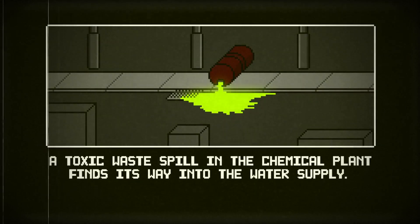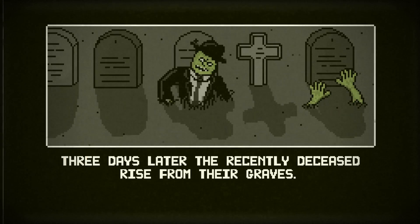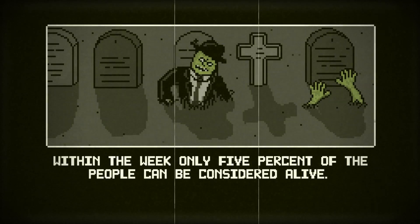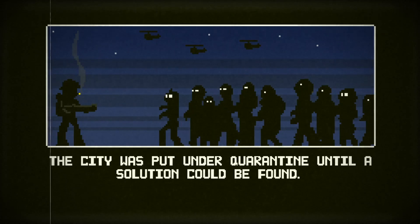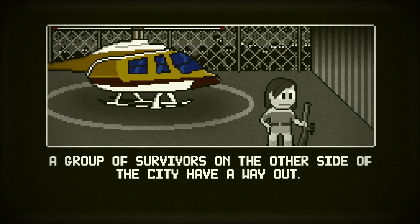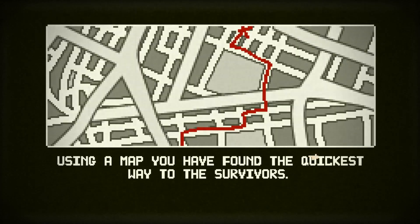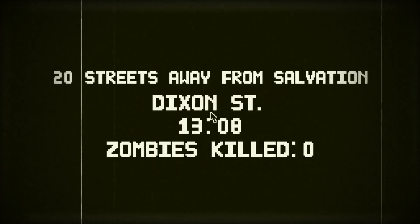July 15th, 1983. New Hexington, New York. A toxic waste spill at a chemical plant — three days later, the recently deceased rise from their graves. Those they kill also return from the dead within the week. Only five percent of people can be considered alive. The army was sent in to clean up the city but was forced to fall back. The city was put under quarantine. A group of survivors on the other side — it's time to leave the city. Using a map you've found, fight your way through the horde, 20 streets away from salvation, Nixon Street.